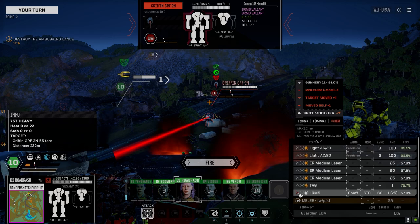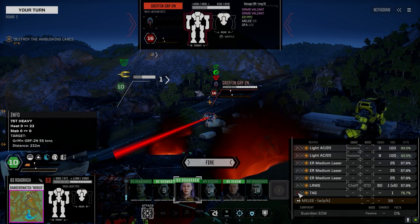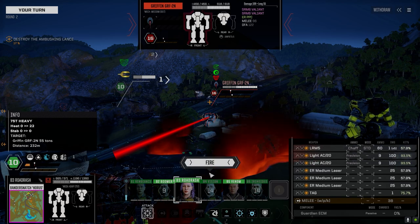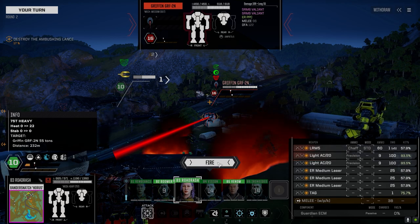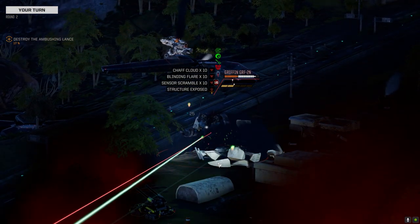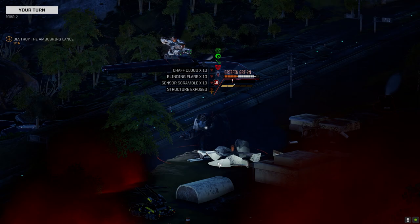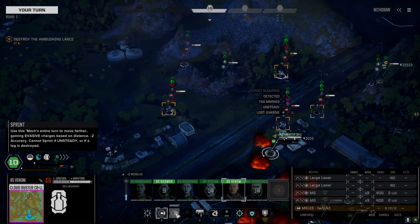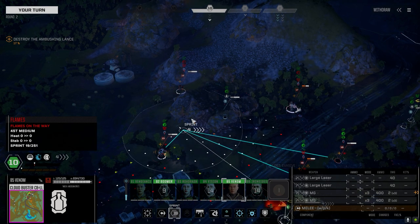It doesn't matter if it's firing first, but I'll put it first anyway. A pair of Six Valiance and a PPC - let's give it to him. Taking some good damage. I need you after this Catapult if you can get over there. We could backstab this Griffin too.